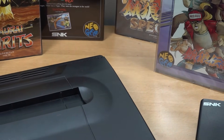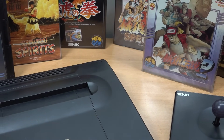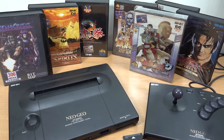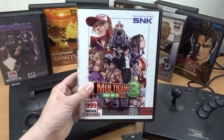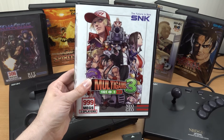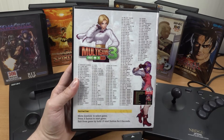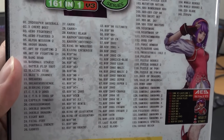I love slowly expanding the Neo Geo AES collection, yet there will be a point where I just need to stop buying because I'm not going to spend 200–300 dollars on a single game. So we have the multi-game card version 3, series 3. What is this? It's just a card that contains 161 games.